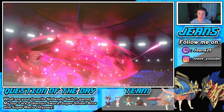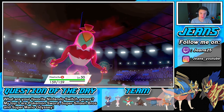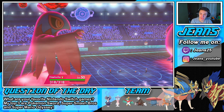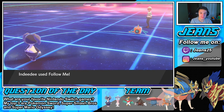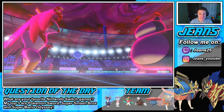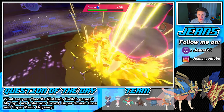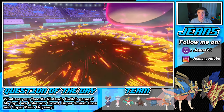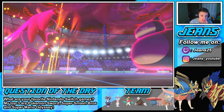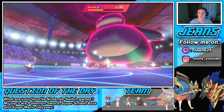Hawlucha does his little front flip when he Dynamaxes - let's see how this rolls out. Follow Me comes from Indeedee, centers the attention. Max Knuckle pops out - we outspeed, which is beautiful. Doesn't take out Snorlax but attack is boosted. As long as Indeedee can eat up these hits, we go for another Follow Me. But the Snorlax is all buffed up - we're probably not going to take him out.